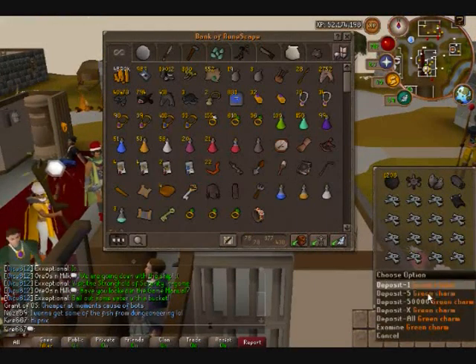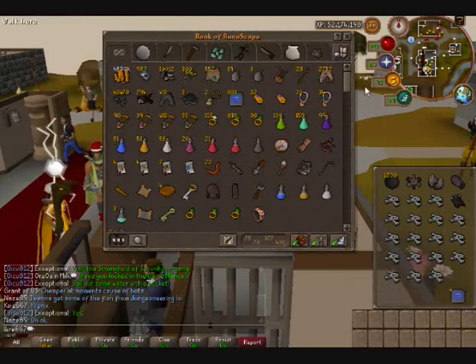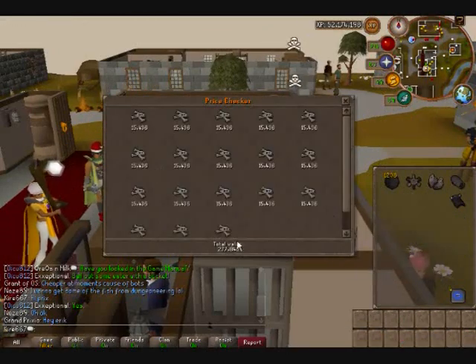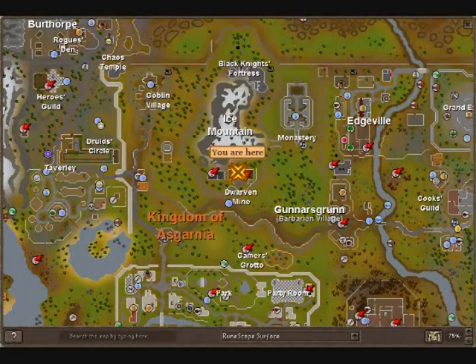So we got all our stuff here — you can just bank these and restock. Let's see what we made: about a 15-minute run gives us almost 300k. Just for those wondering how to repair the cannon if it gets decayed all the way and you lose it — pretty much, well, here's Falador.